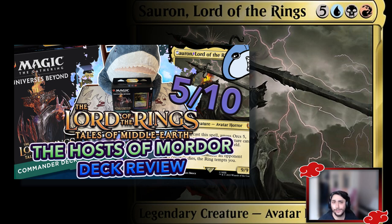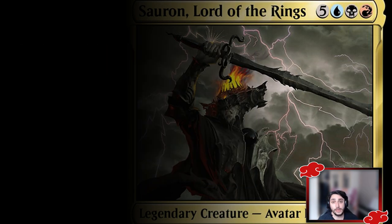To recap from the previous deck review: this deck has the least amount of synergy of the pre-cons, or at least it's one of the more annoying ones to play. Sauron as a commander is fairly expensive, most of the cards are really expensive, and we don't have a lot of ramp. Although there are some ways to reanimate, the deck just doesn't feel synergistic enough — it feels very split.